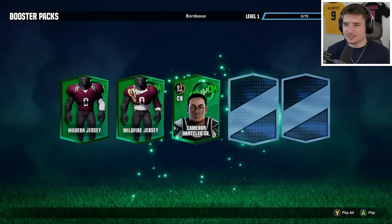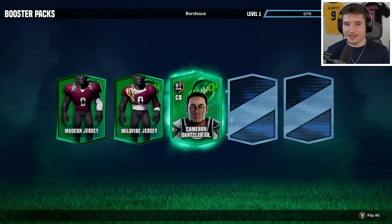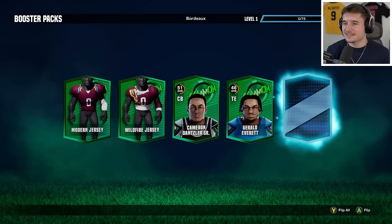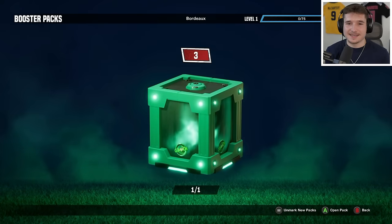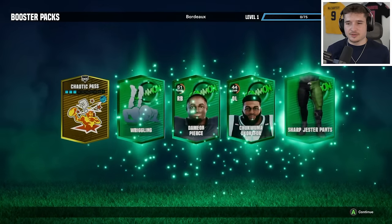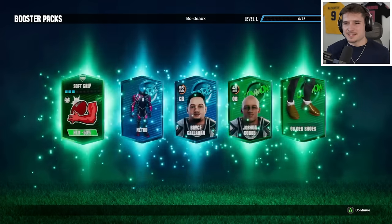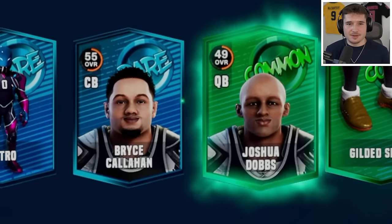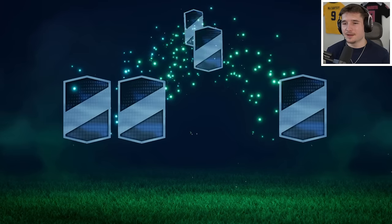The first two things ended up being a jersey. This one is going to be a player, but he's only a 51 overall cornerback, so we're going to need to get some more heat in these last two picks — and we don't. Since the rest of this pack looks like a bunch of greens, I'm just going to flip all. There's our first 55+ and both of these guys are going to be pretty useful. I got one more of the green ones to open up and it looks like we are going to get another good player.